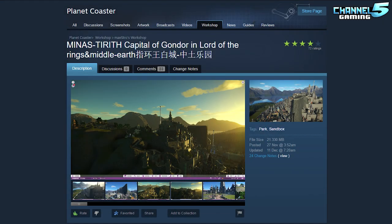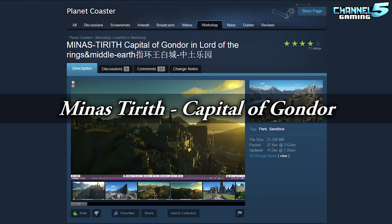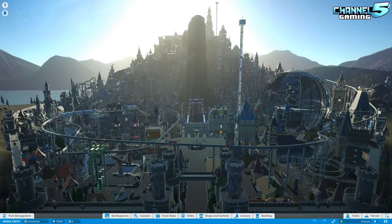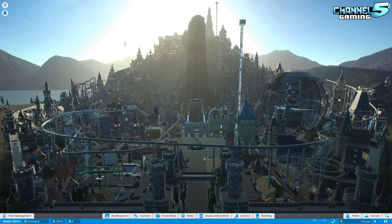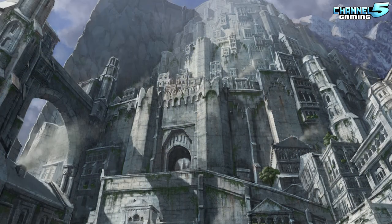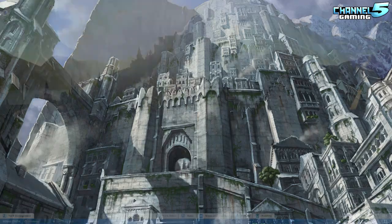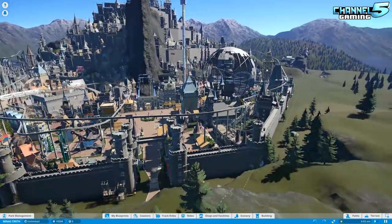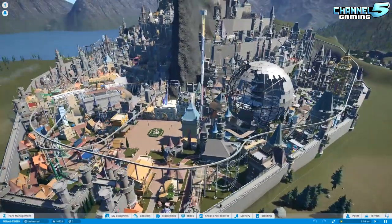Just a quick shout out — this is Minis Tirith, Capital of Gondor in Lord of the Rings and Middle Earth by Maestro. The link will be down in the description below. Come give this guy a rating and drop him a comment. For those of you who don't know, I'm not the biggest Lord of the Rings fan — I love the movies but I'm not a huge nerd. The concept here is a giant piece of land built into a mountainside, like a multi-tiered cake. Let's set the time of day to 12; this crashed when I loaded it up, so you might want to lower your graphics first.